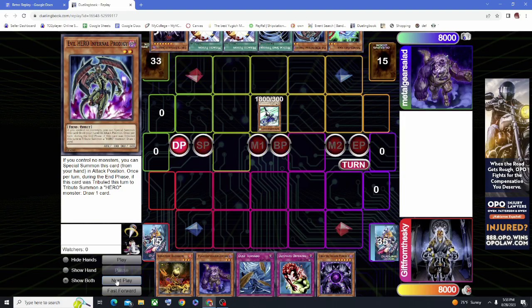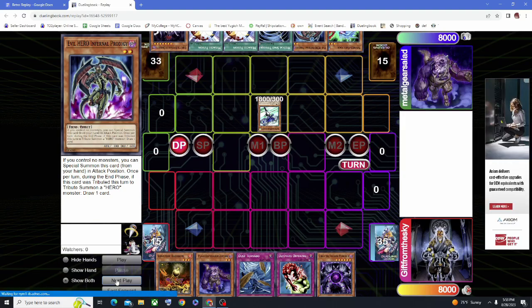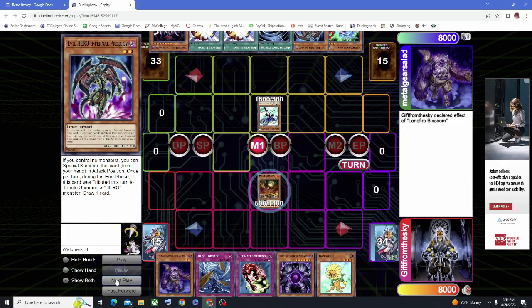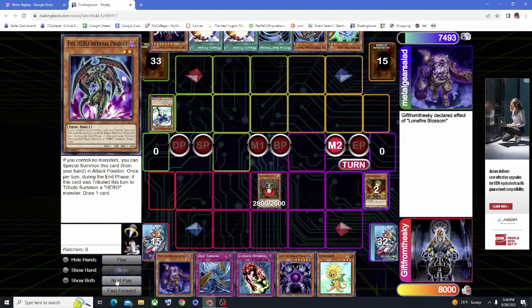First turn, when he does a pass, that doesn't really tell me whether it's a Frog Monarch or a D.V.A. Hero because they both don't set any back rows. But this kind of telegraphs that it might be Frog Monarchs because they don't set any back rows for sure. I start off my turn by summoning the Lonefire. Lonefire is going to get me Titanial. I want to go through all the Lonefires because I do play Pot of Avarice, which will allow me to get a plus 1 if I resolve it. That's why I go through all the Lonefire first.